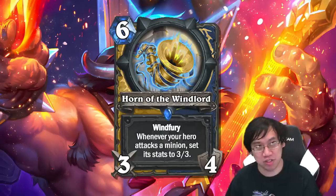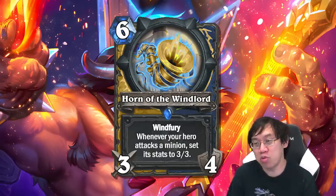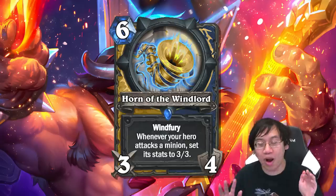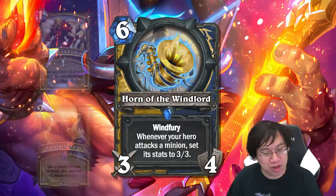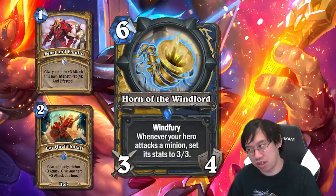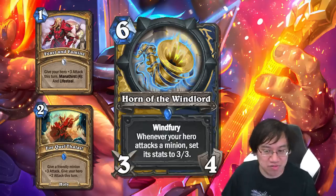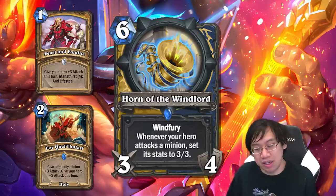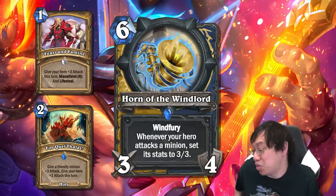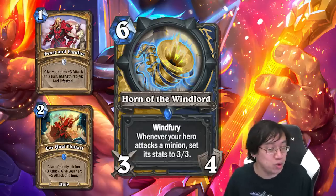It's also interesting that Paladin getting a windfury weapon opens up a burst strategy. The Horn does six damage by default, but every attack buff basically doubles the output. With double Feast and Famine adding six attack and double For Quel'Thalas giving another four, that's a 13-attack windfury weapon. That's 26 damage burst — and with lifesteal, you don't have to necessarily kill your opponent immediately. It could work as a combo finisher out of a control style.